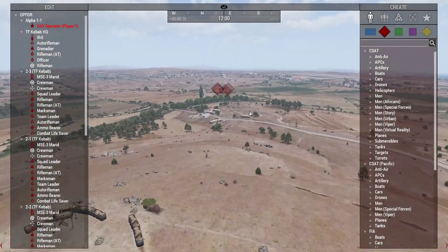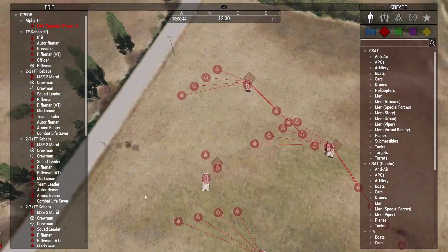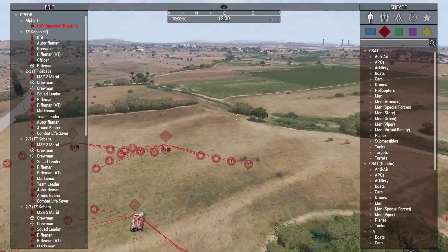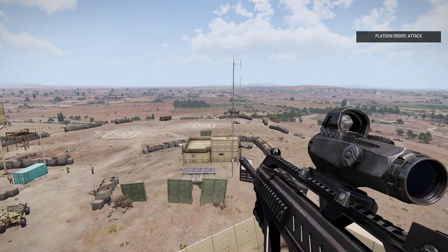So let's take a look at the second platoon, the motorised platoon. Here's their command element, and let's use a trigger to give them attack orders for that game logic.